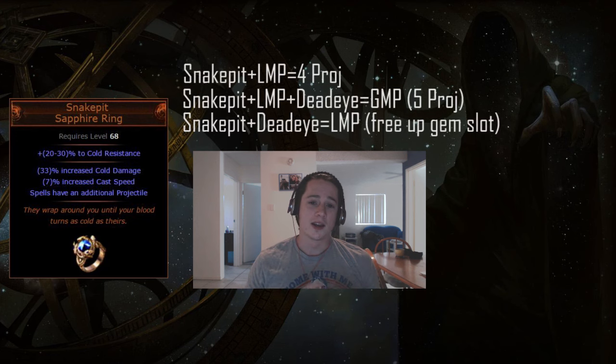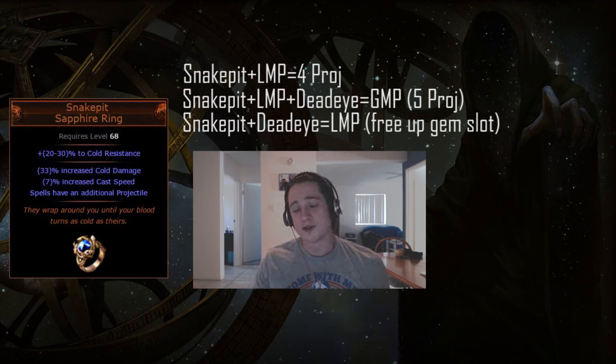The good options here seem to be: get the Snake Pit Ring, LMP, and Deadeye for five projectiles; get the ring and LMP for four projectiles; or get the Snake Pit Ring and Deadeye for LMP, freeing yourself a gem slot, which is pretty good. The choice is really yours, so let me know how you plan on using this ring or how you might build around it in the comments.